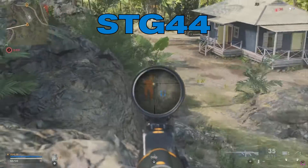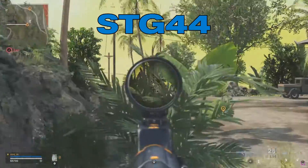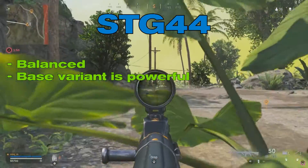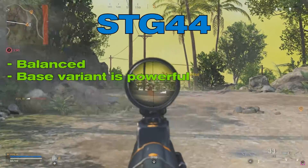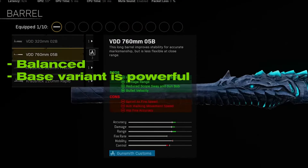STG-44. The STG-44, the default primary weapon in Vanguard and Warzone, is a very balanced gun. The gun's base variant is excellent and can be further improved by applying only a few attachments. A good STG-44 loadout can combine power and precision to give you a gun that is easy to use.